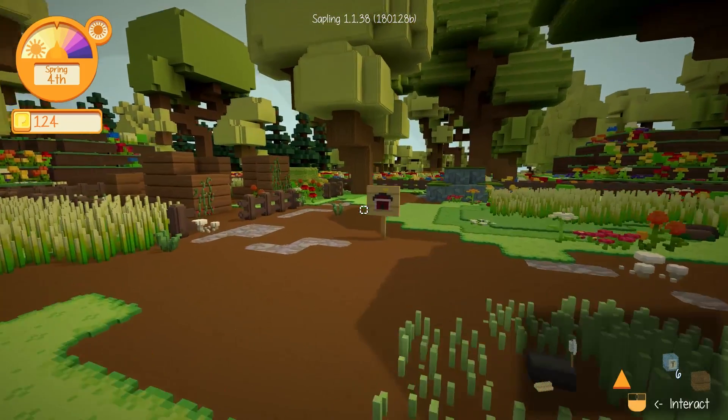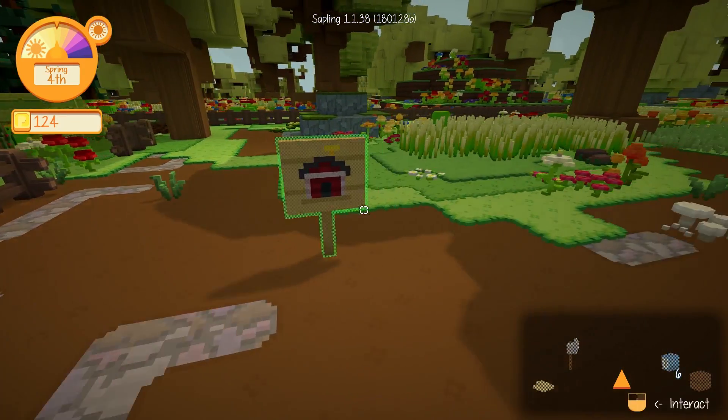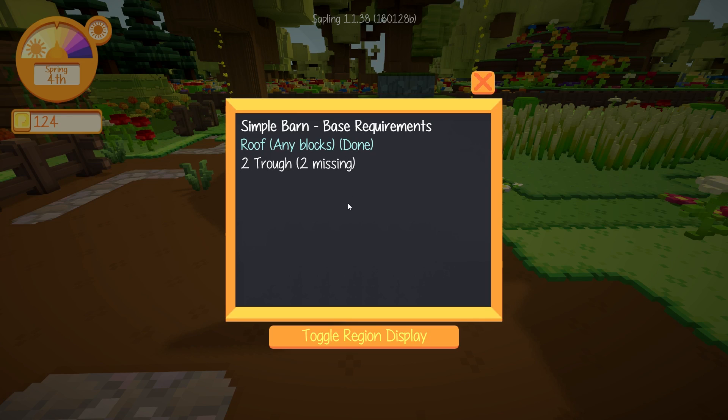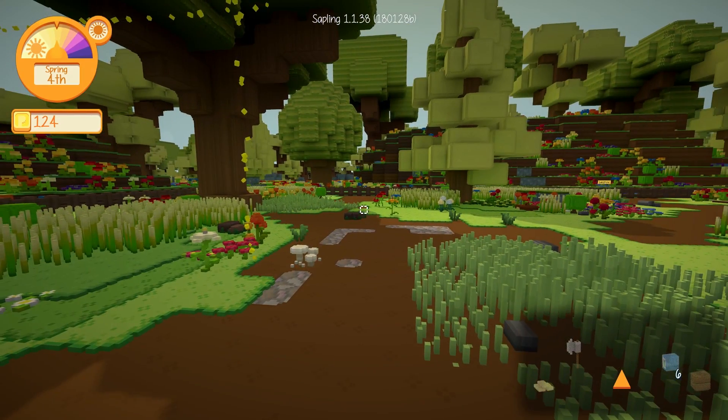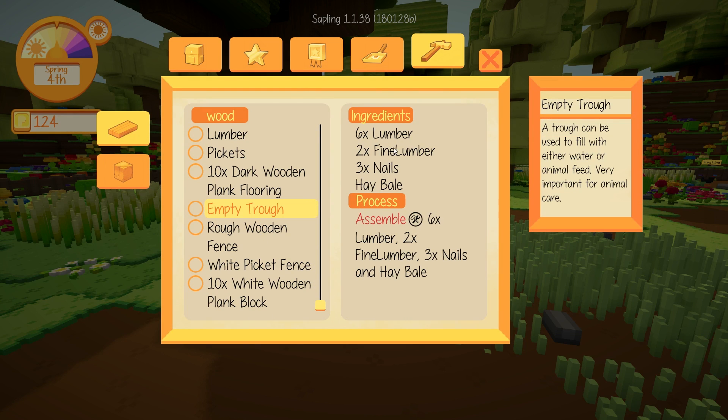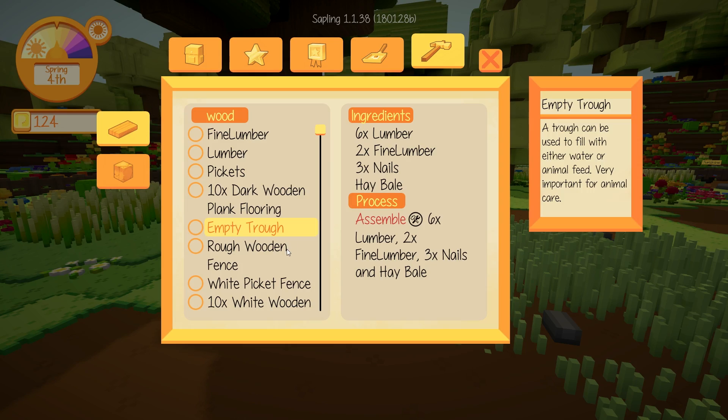We still need to gather up the materials to make everything to put inside. It actually tells us on this little sign right here what we're missing. We need to make two troughs, and in order to do that, I'm pretty sure we have to chop down quite a few more trees. These empty troughs take a lot of fine lumber, so that's going to be high on our list of priorities today.